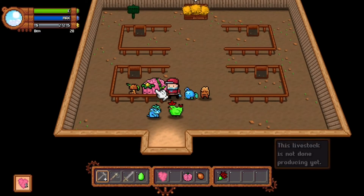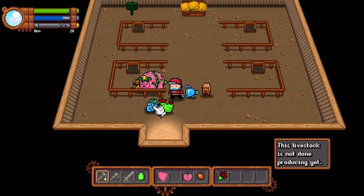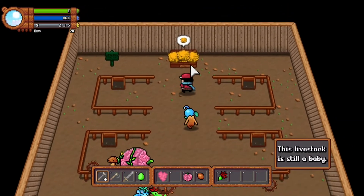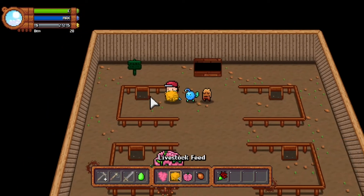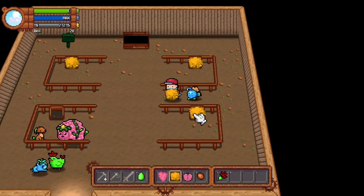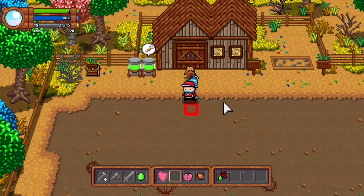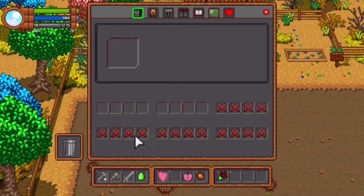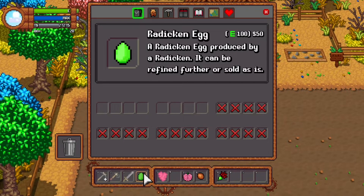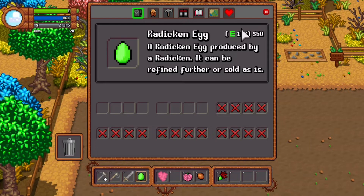Over here we have an egg from our chicken, and some Nero wool from our brain sheep. We had to give everyone their head pets. That's gonna be a rad egg — that's gonna be funny. We have a Radic and Ed egg. It can be refined further or sold as is, and same with the wool. We are going to refine both further.